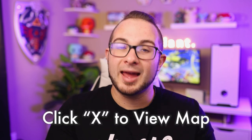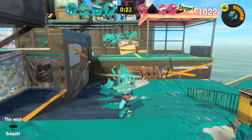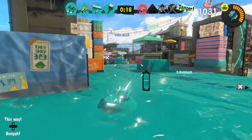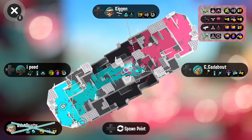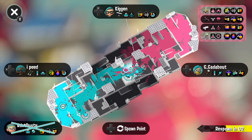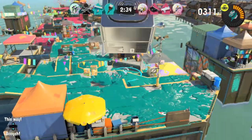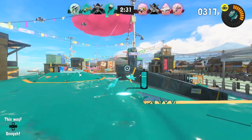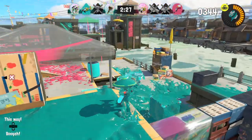You can also click X to check your map, which gives you a real-time top-down view. You can see if someone is inking your base, or if your team is covering one side while the middle is open. The map also shows what weapons your teammates are using, whether they're alive, and where they got splatted. I check it every time I get splatted to see what's going on and where I need to land.